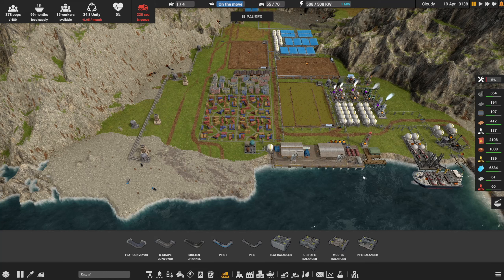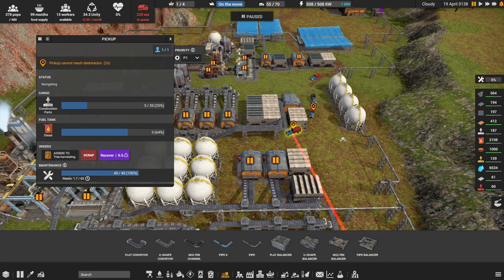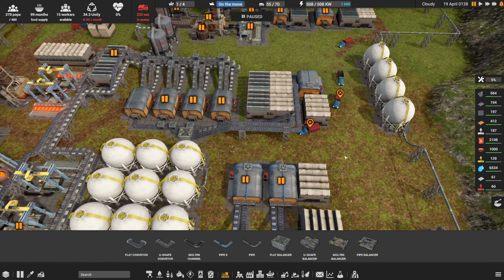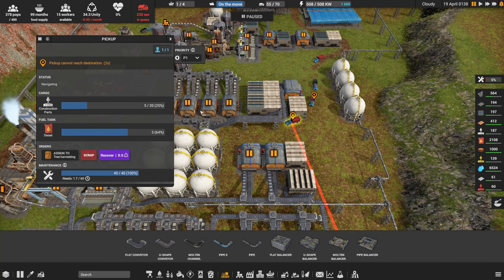Hey everybody, this is GliderCat and it's time to play. We're back in Captain of Industry playing the beta. Last episode I kind of got you caught up on a lot of what has been added to the island. Just before hitting the record button I noticed I've got a couple trucks that cannot get to where they want to go. This is something new with beta - the developers mentioned they used to have an algorithm that would get trucks unstuck, but they said people confused it for a bug, so they're letting us solve the problem ourselves.